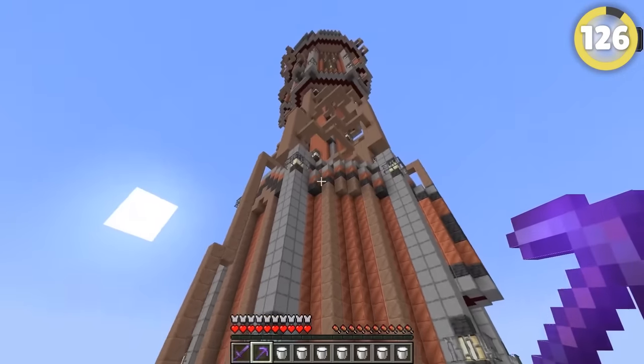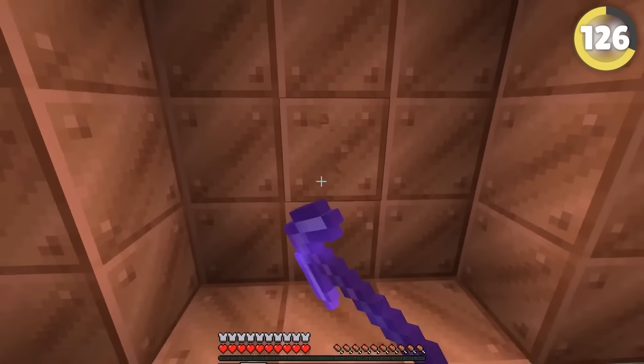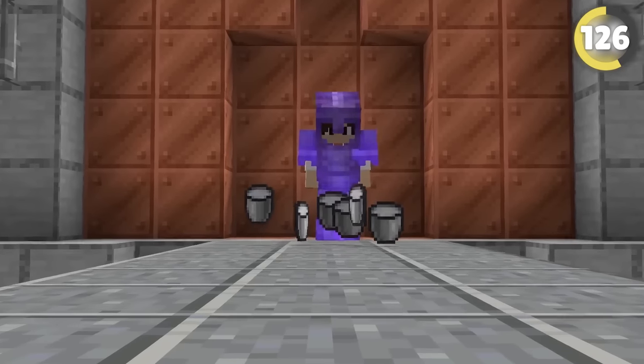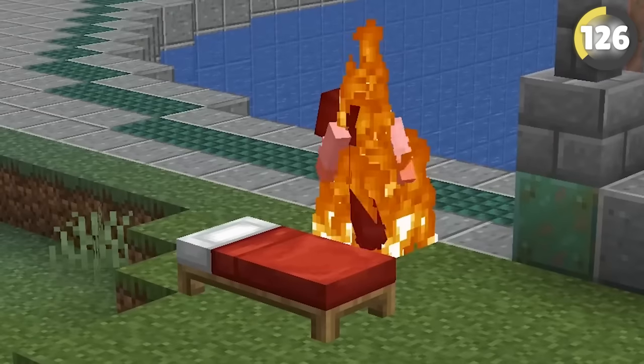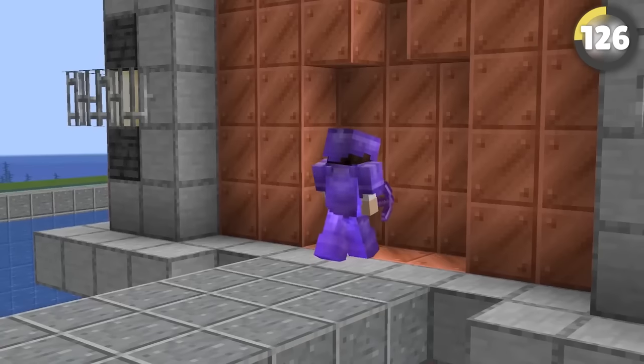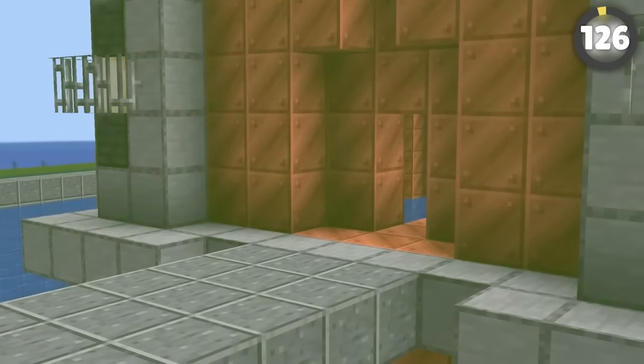Your friend might put an Elder Guardian near their base, giving you mining fatigue and making it way harder to break blocks. That's why you should always bring buckets of milk. But if you don't have that, set up a bed spawn nearby and kill yourself — mining fatigue is a five-minute cooldown, so you'll have plenty of time to break in and loot the place before it hits you again.